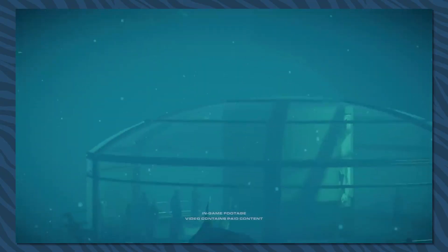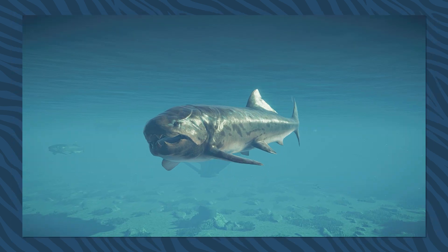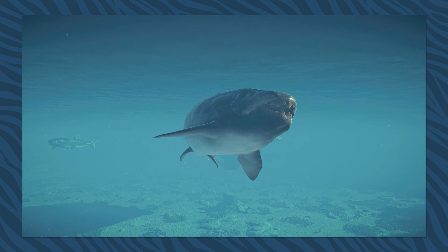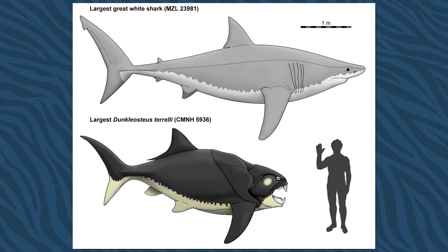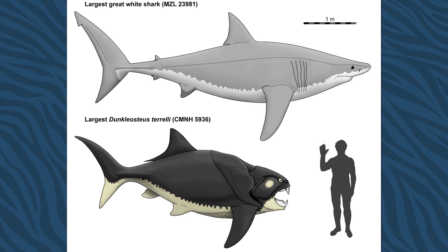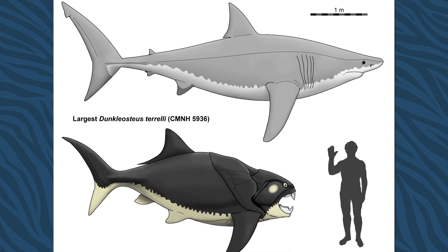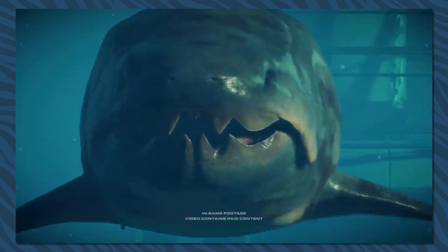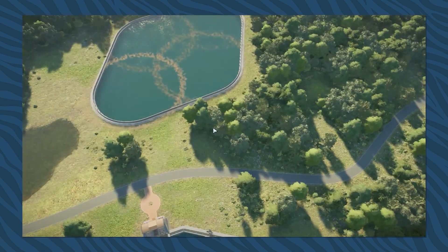Last but not least we have the Dunkleosteus. These guys are super cool — I love any fish we can get, and the Dunkleosteus is probably one of the coolest ones we've gotten in a pack. Unfortunately, I'm assuming Frontier already developed this guy before the Dunkleosteus paper came out, which revealed it had a much shorter body than previously imagined. But still, it's cool to see the Jurassic-inspired version. I always prefer paleo-accurate animals, but it's still awesome that we got these guys period.